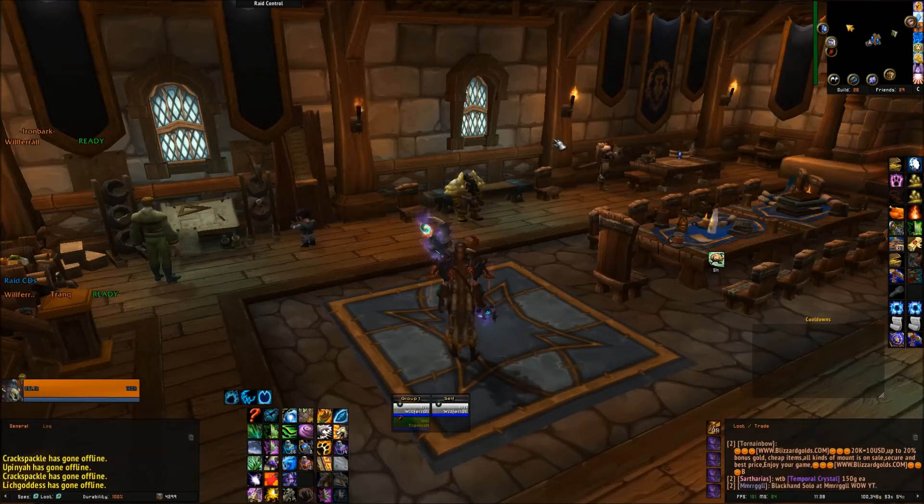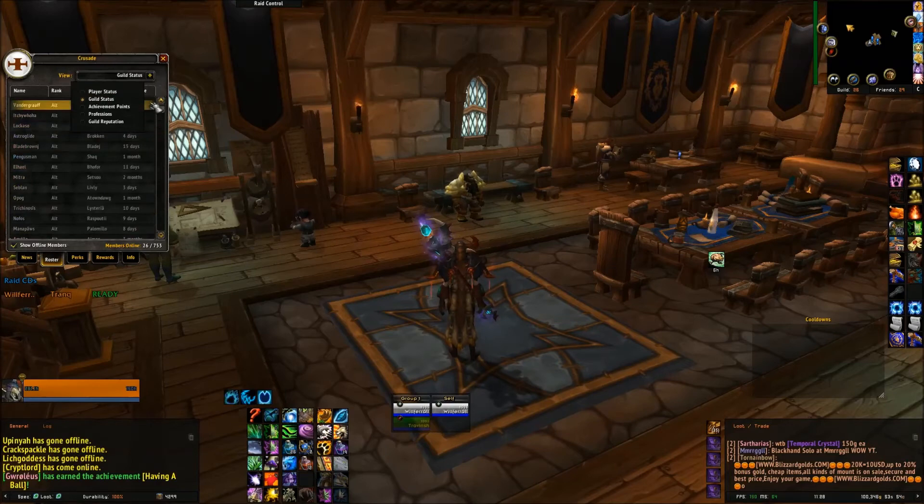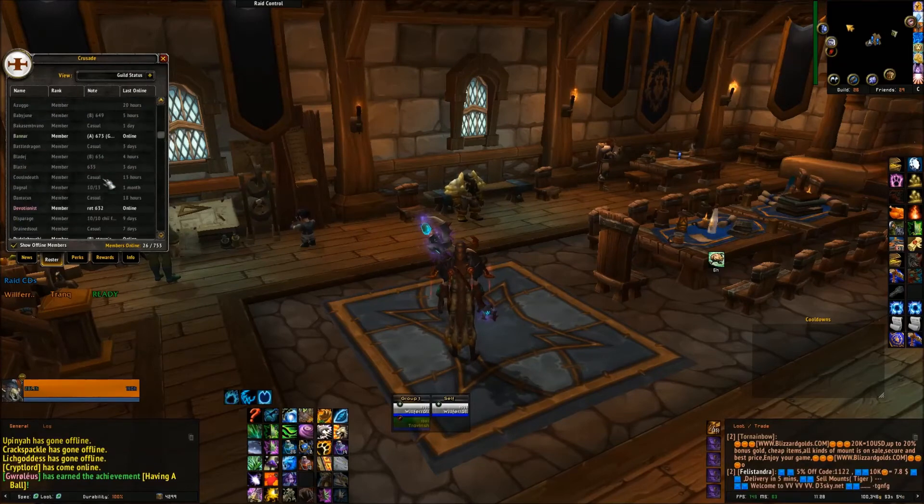Let's first go over setting up your guild. When you go into your guild, you press J to pull up your guild information and you want to have it show all your members. As you can see, our guild is set up with guild council, raider, member, stuff like that.